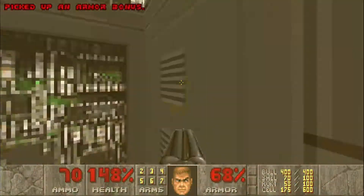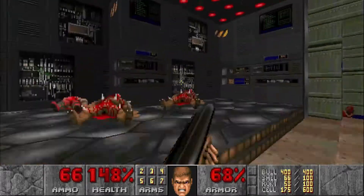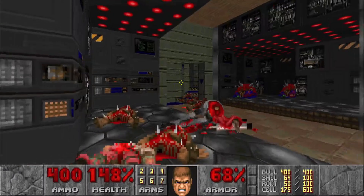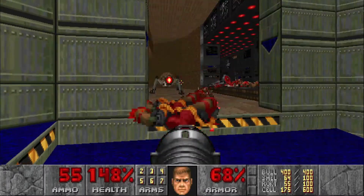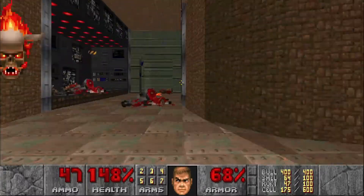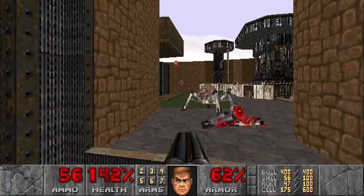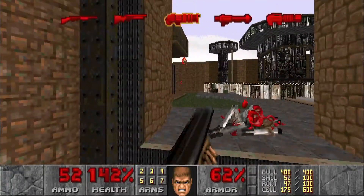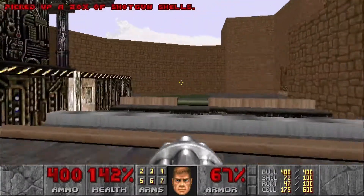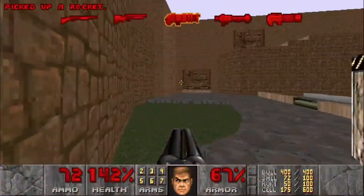Let's head over here and open this door. There's going to be some Lost Souls and Arachnotrons, and one of those Arachnotrons is actually going to teleport in behind you, so watch out — we can use this spot right here. Watch out for those Lost Souls teleporting in behind you too. Now we can head out here and grab some goodies. There's a door over there, but before we head over, there's a switch right here that's going to reveal a BFG up there, which we'll grab in just a couple minutes. But first, let's head through this door.